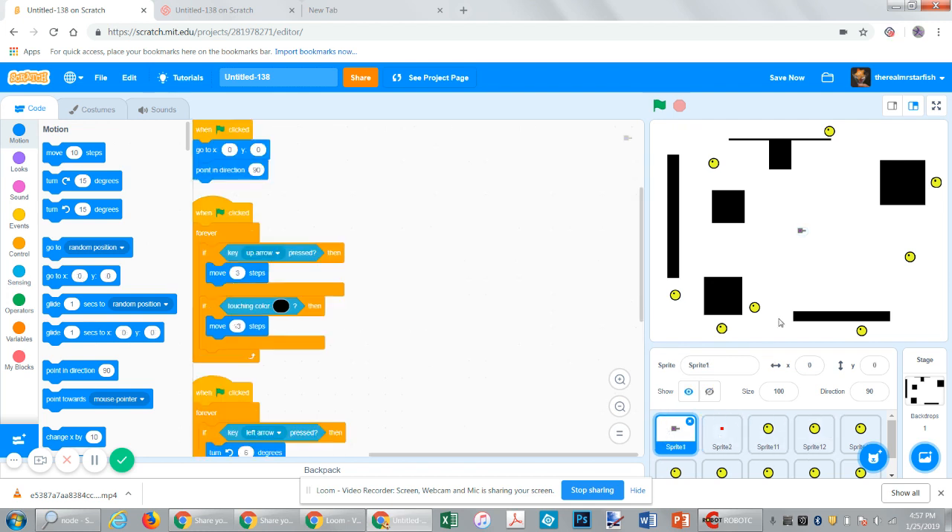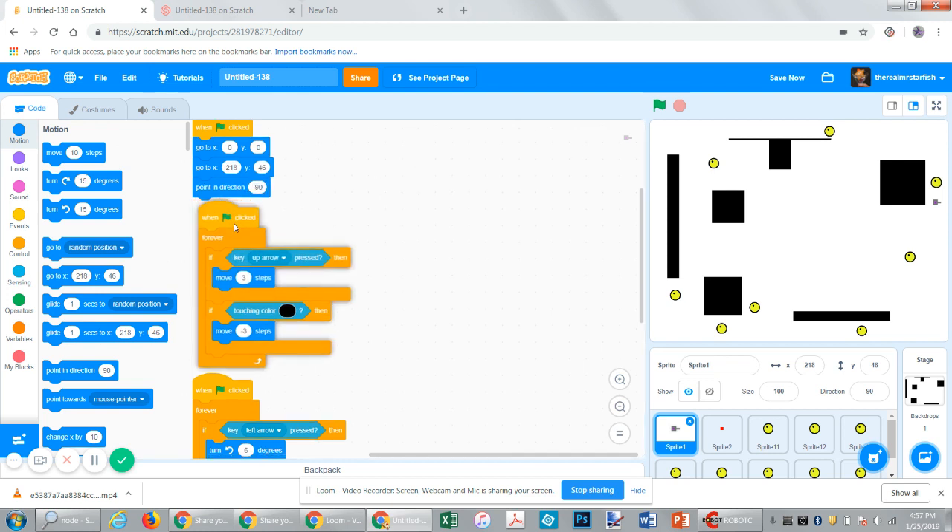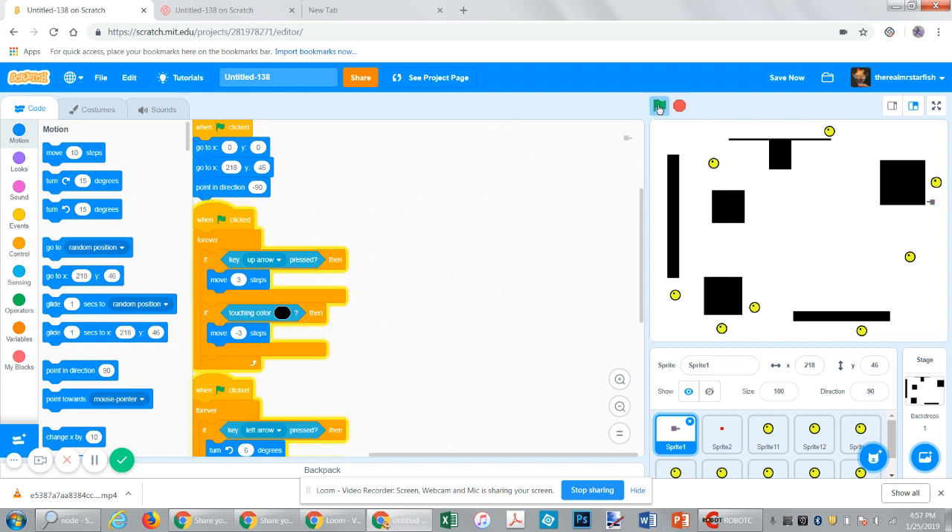Now we're going to go here. At the beginning, we're going to have it start right here — let's have it over here. So let's start it right here; that's where your tank will start for this player. So we'll go to here, and actually point it in the opposite direction. You can make this however you want, but this is how I'm going to do it, so you start here instead.